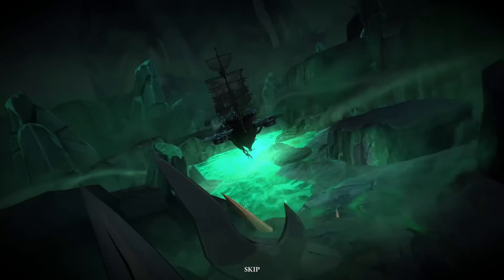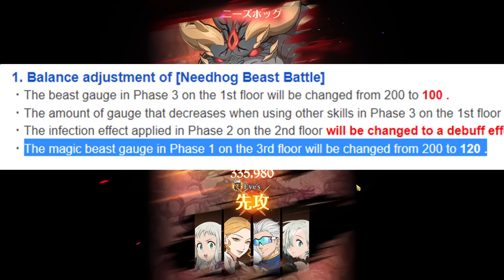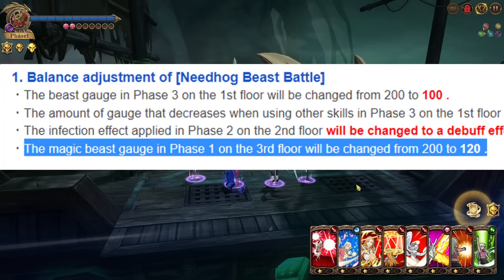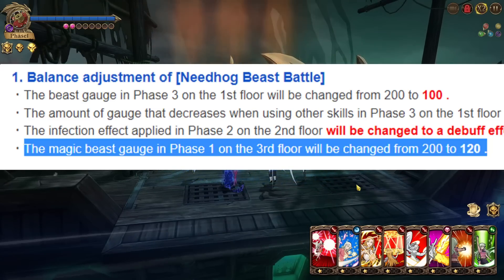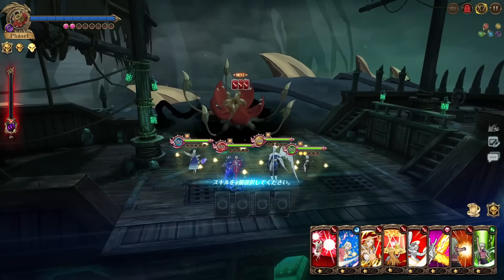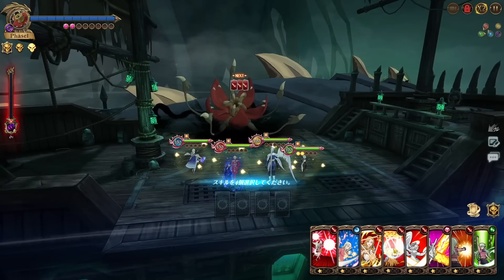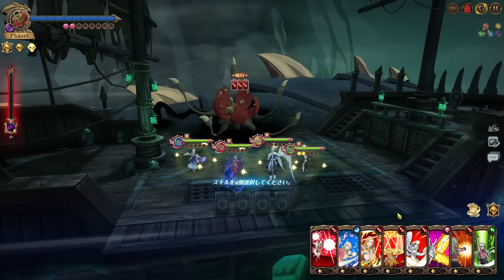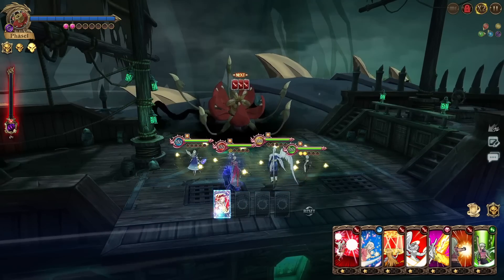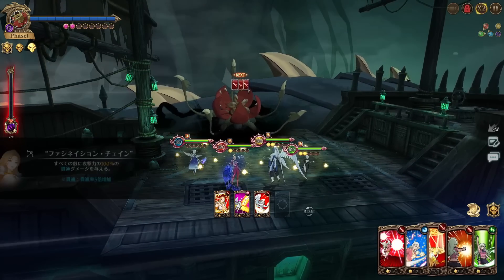We're hopping into floor three of Nidhogg now. The main change on floor three is that the first phase gauge went from 200 down to 120. When you use skills to shred the gauge it gives you more shred than before. With a pierce card, rank one went from about 15% to almost 20%, rank two went from about 25% to about 40%, and rank three should do a lot more. We definitely want to get another pierce card — that's the most important thing.